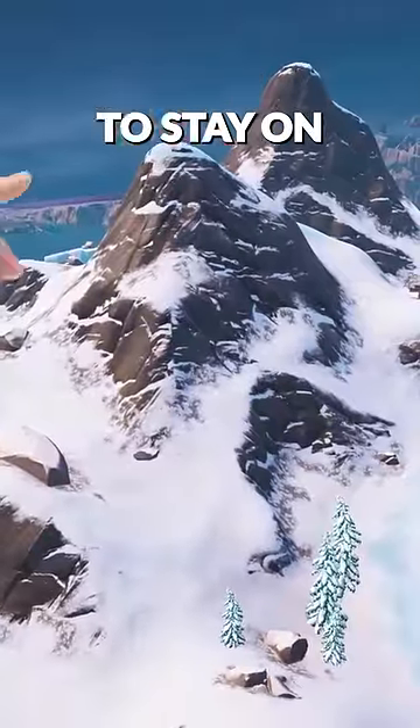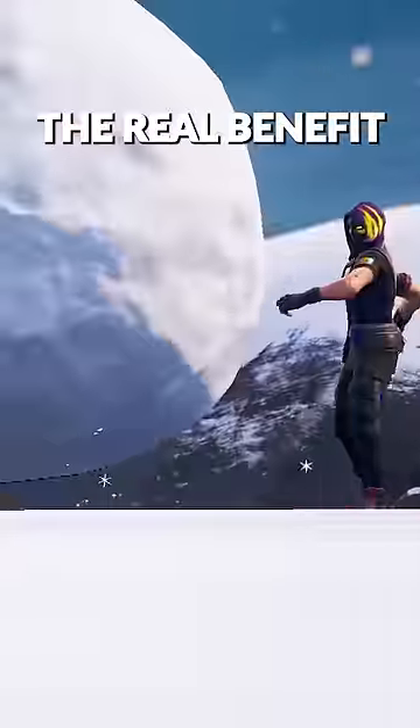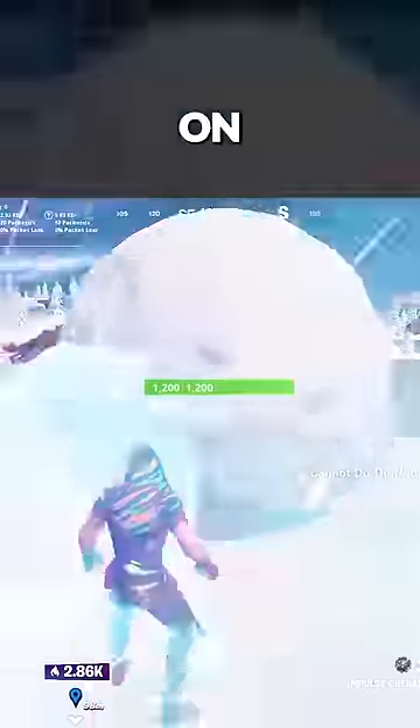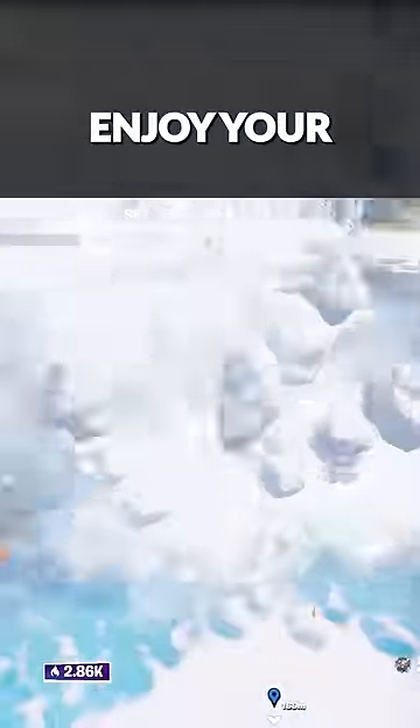This means it's incredibly important to stay on top of hills in snowy biomes and not be at the bottom. But the real benefit of this is combining it with an impulse grenade. Step 1 is to be on flat ground so the snowball doesn't roll away from you. Throw the impulse on the ground right next to the snowball, spam the interact button, and enjoy your free mobility.